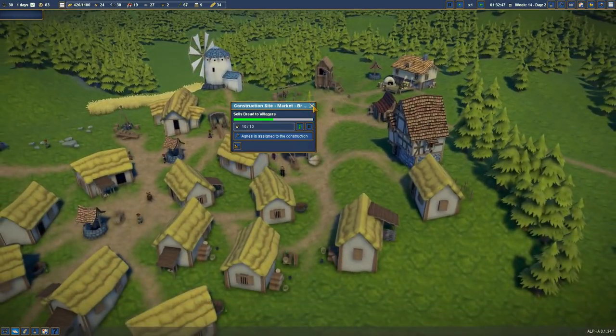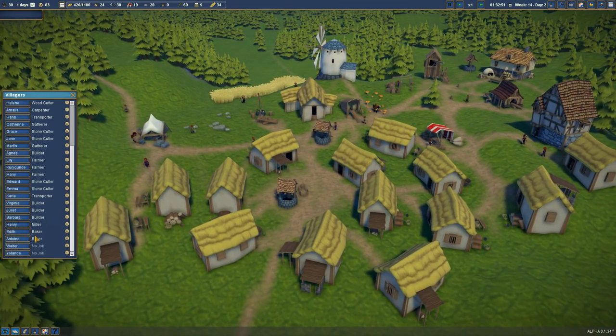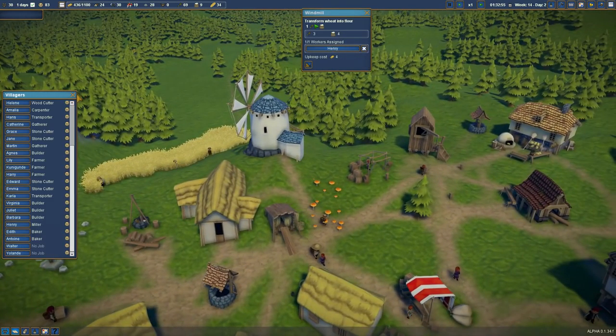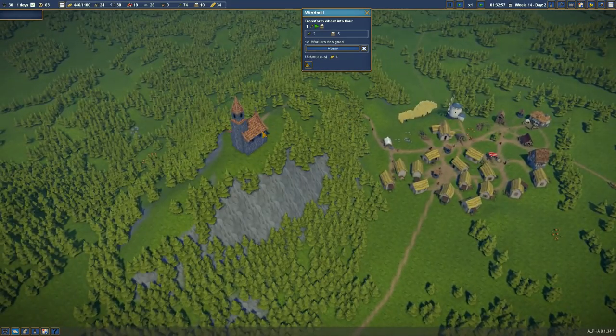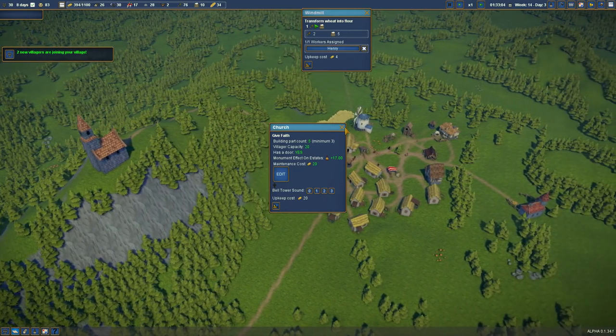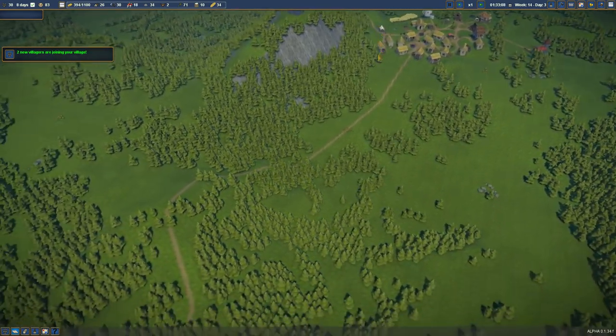We are going to build this very quickly — it's going to allow people to get bread. They do have their faith and it's satisfied mostly. There are a lot of jobless people. Henry is working our mill — good job, Henry. Autosave is in progress as always. We have no quests. The new village is running and there's a lot of people joining non-stop.